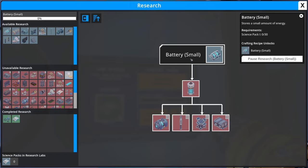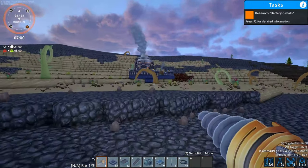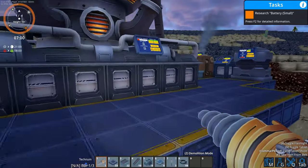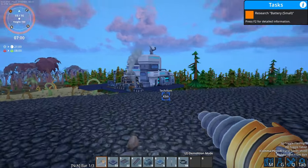So without further ado, let's crack on with today's video and as always keep smiling and let's do this. First of all let's grab some rods, then we'll head up this way and grab some plates as well. I'm kind of leaving the biomass just for there right now, especially down there, just because that whole thing wasn't being powered.